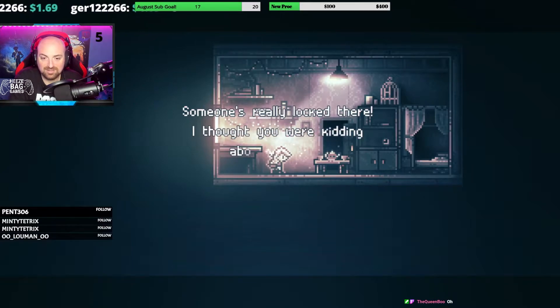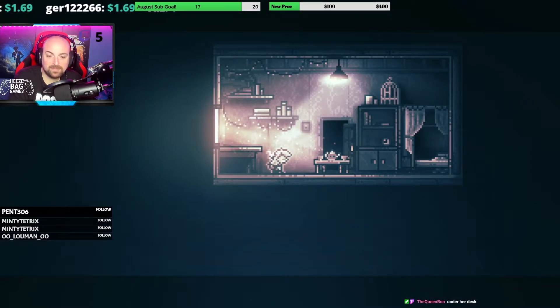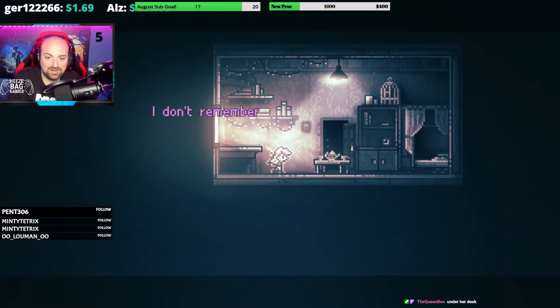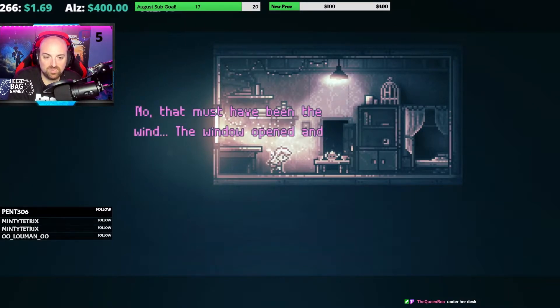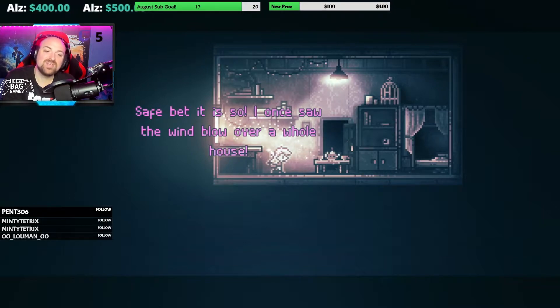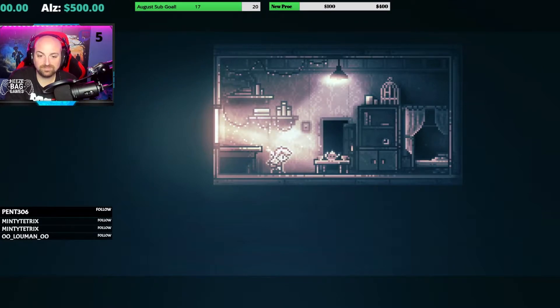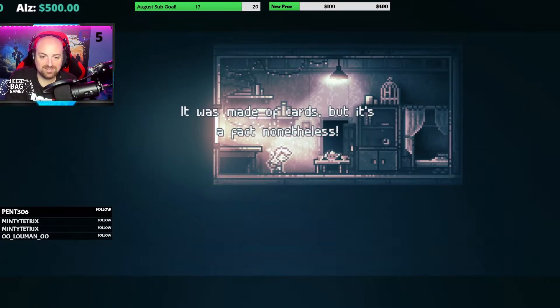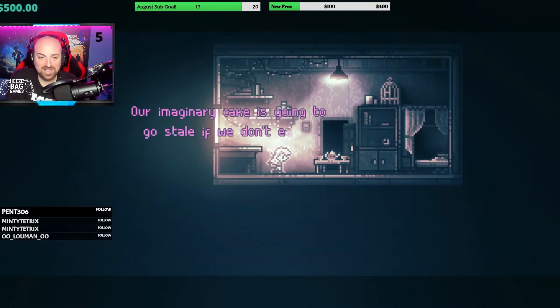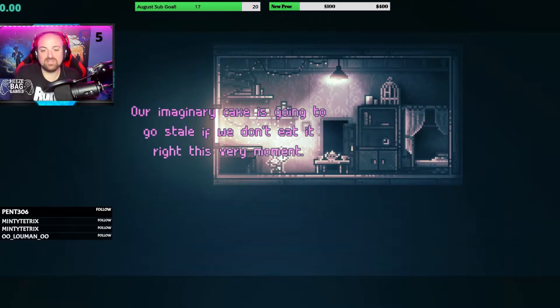Someone's really locked in there. I thought you were kidding about the kids. I don't think I saw any children here other than you. I don't remember, but someone is there. That must have been the wind — the window opened and something fell over. Safe bet it is. I once saw the wind blow over a whole house — it was made of cards, but it's a fact nonetheless. Cake! Our imaginary cake is going to go stale if we don't eat it right this very moment.